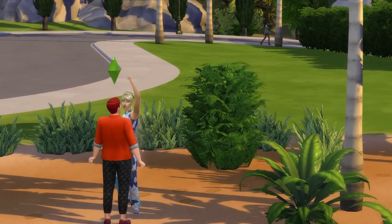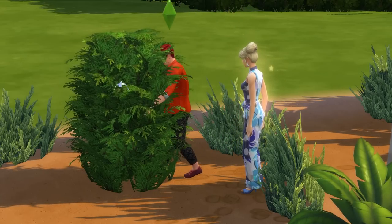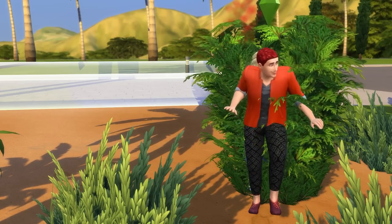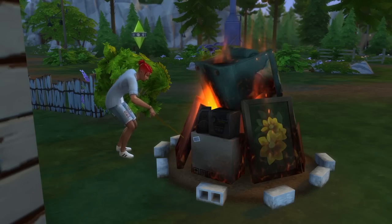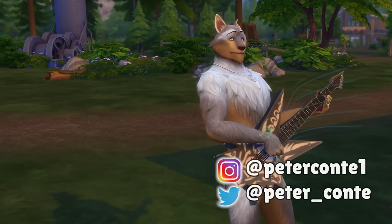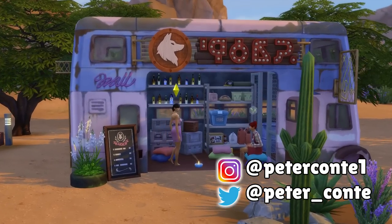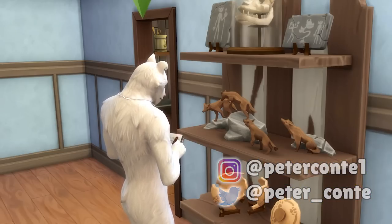Just before finishing up, I want to call out that this pack also brings Woohoo Bushes and Bonfires. While these are great objects, Woohoo Bushes already come with the Get Together and Jungle Adventure packs, and Bonfire objects are already available from Get Together and Island Living. And with that, we're at the end — five objects from the Werewolves Game Pack that you need to start using. If you enjoyed or found this helpful, please subscribe and leave a like. I would really appreciate it, and have an amazing day!